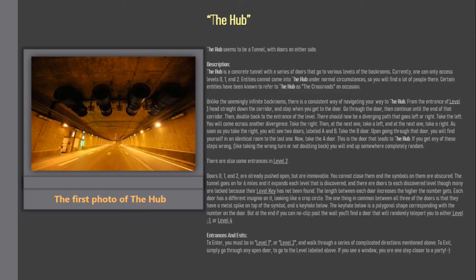The length between each door increases the higher the number gets. Each door has a different insignia on it, looking like a crop circle. The one thing in common between all three doors is that they have a metal spike on top of a symbol and a keyhole below — the keyhole is a polygonal shape corresponding with the number on the door. At the end, if you can noclip past the wall, you'll find a door that will randomly teleport you to either Level -1 or Level 4.